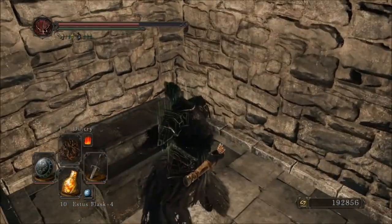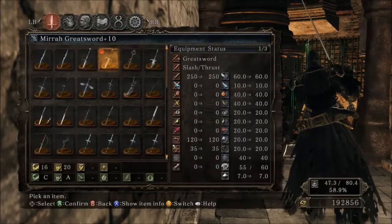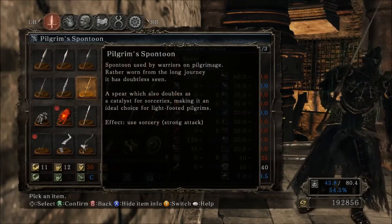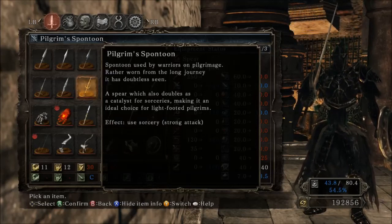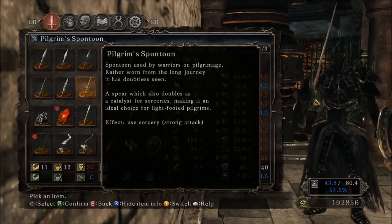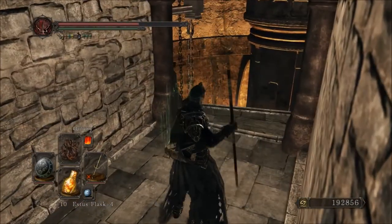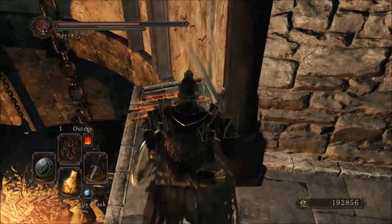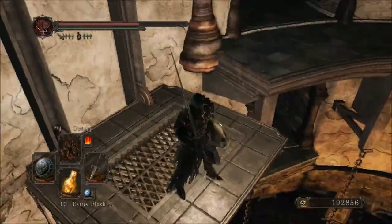Oh hello, a chest! I actually didn't know about this — what do you have? A pilgrim's spear. Used by the warriors on pilgrimage, rather worn from the long journey — it has doubtless seen a great deal. It's a spear that also doubles as a catalyst. So there's two things in each of the DLCs that respond to mages — some sort of melee weapon that mages can use effectively, or at least have something to defend themselves with.